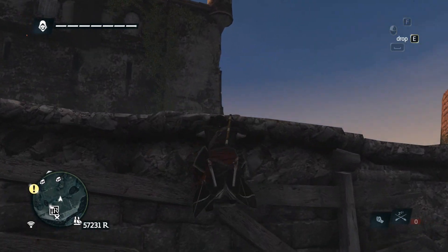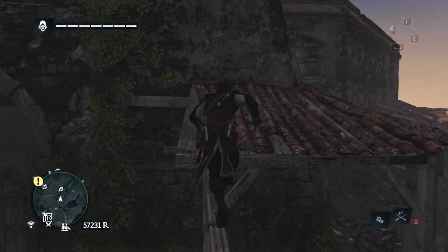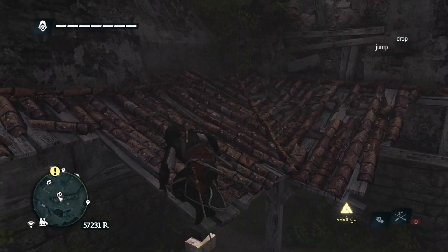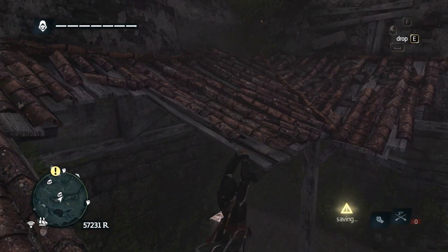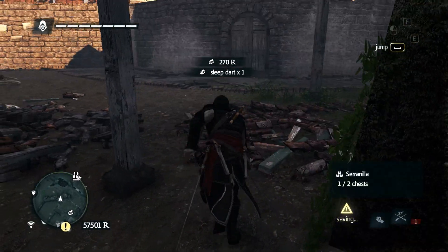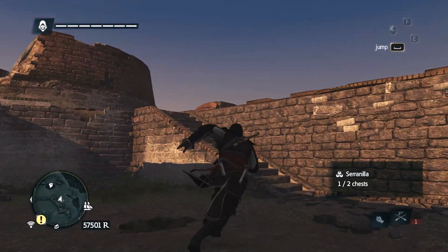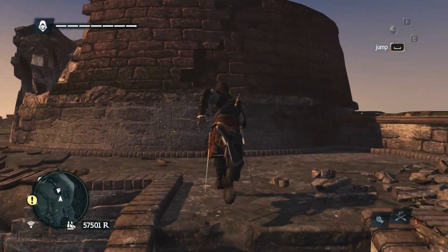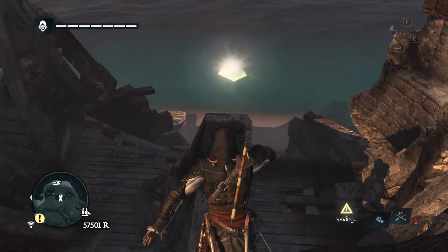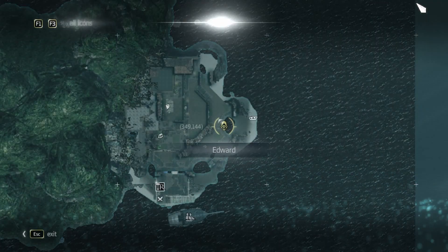You can already smell the first chest — it is somewhere over here. You can hear it sparkle. Oh, there it is. Down, down, down. Thank you, open. Good. Only two chests on this one, kind of sad. Let's get this Animus Fragment. Got it — didn't even have to jump off. I'm very happy about that.